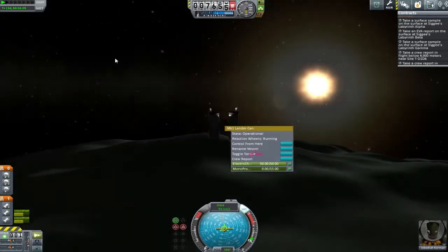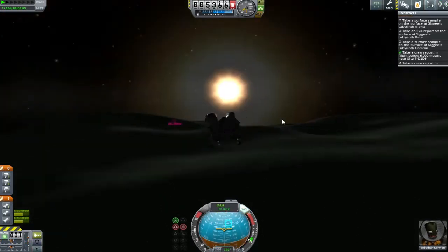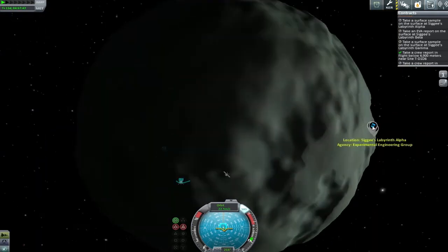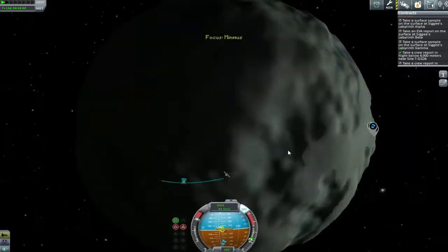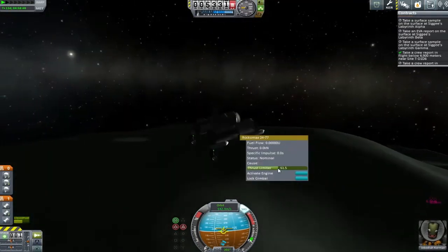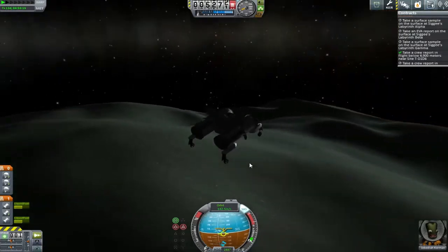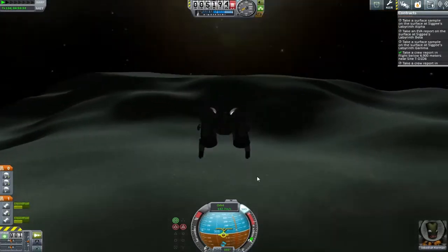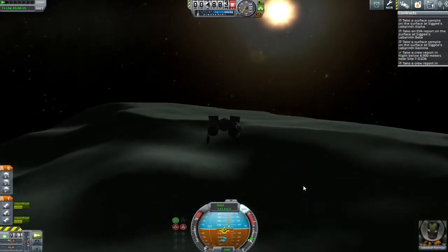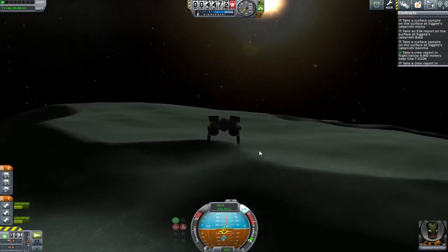Our approach trajectory had left us a little bit high to do the crew report, but after falling a little way we got it done and put all our engine power into not crashing into the surface. Once I'm sure we're not going to die, I come out to the map view and sort out the new navigation markers, doing a little bit of tweaking on engine thrust because the ones on the underside were just a little bit too powerful for Minmus. Anything too strong will just send you flying away.